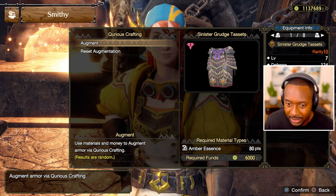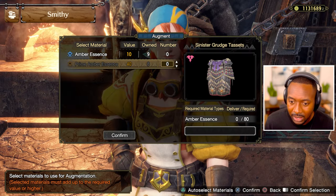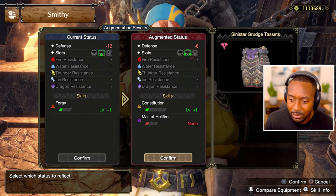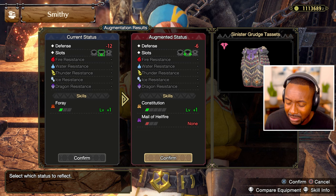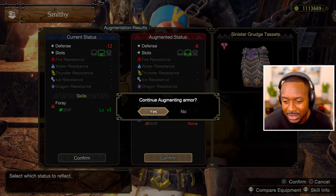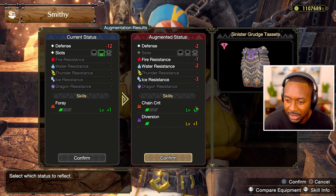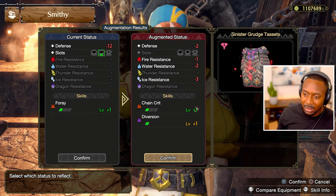Before we let go, let's see what we can get together. I need something that's better than Foray — any attacking skill would work. It's gonna be hard because this one is already a higher level piece of armor. Two levels — I've never seen it do that. But I'll lose Melee Hailfire. There's not really that many good level two slots. Chain Crit — I lose Foray but I never leveled it. Chain Crit is better, right? I think that's better, I'll put that for now.